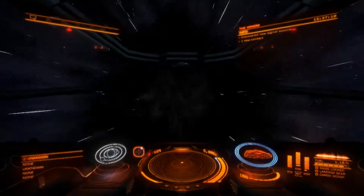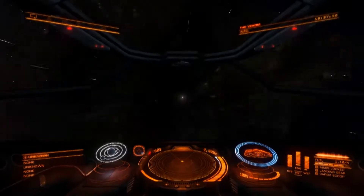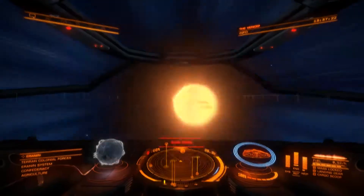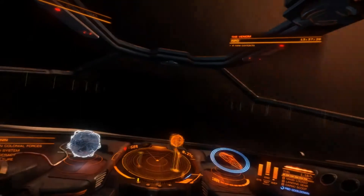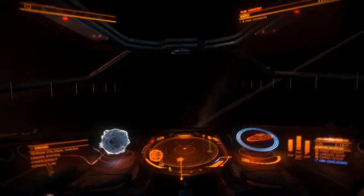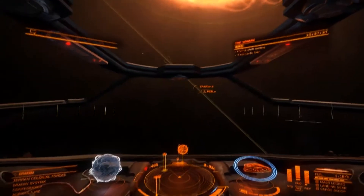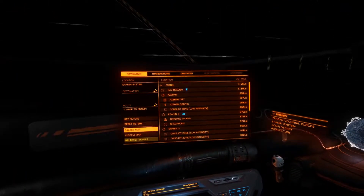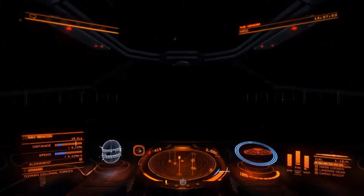Now we're in hyperspace on the one jump to the Erin system. Shouldn't take long to get there, and hopefully it will pull us out right next to the sun and the nav beacon. There's the sun - let's not fly into that! Let's steer away from the sun so we don't go into it. And then hopefully we'll be able to search for that beacon. Okay, we're going away from the sun now - we're not that far away from the nav beacon.